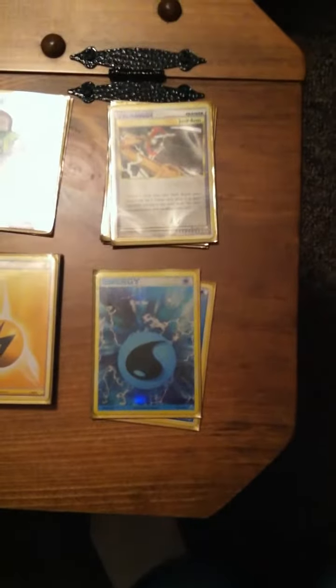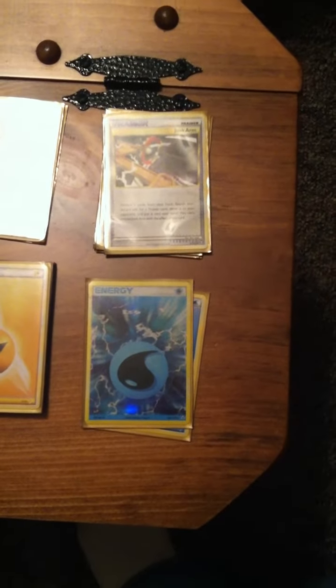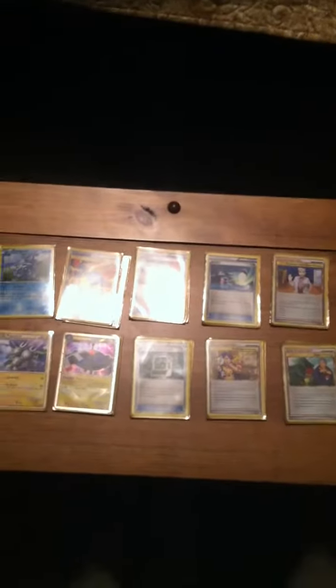2 Water Energy for my Cryogonal, mainly just for the Ice Shard attack, which does 70 damage to a Fighting type. I hope you've enjoyed my Eel Zone decklist video, and I'll be back for more videos soon.